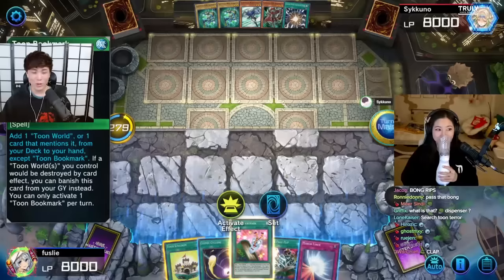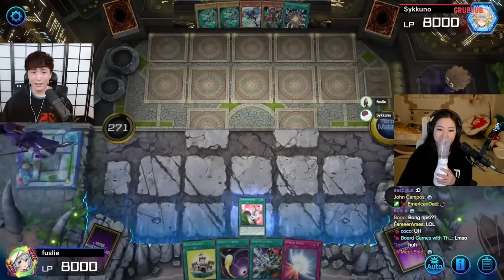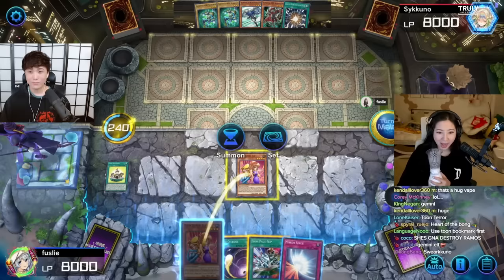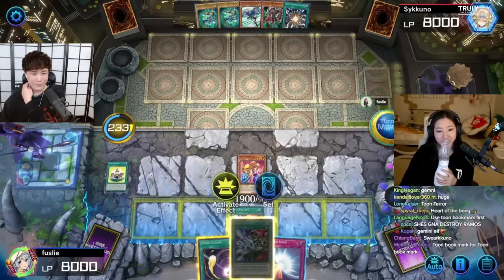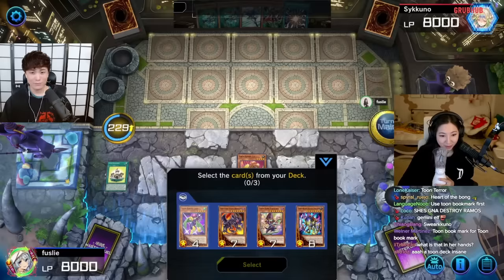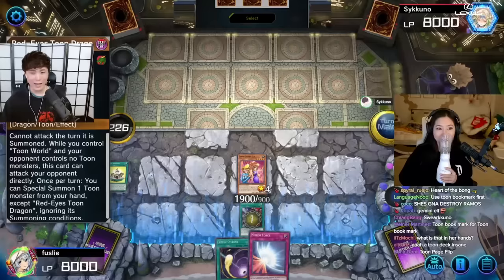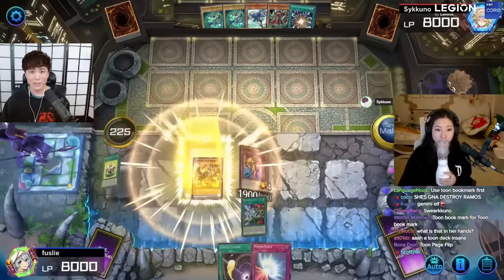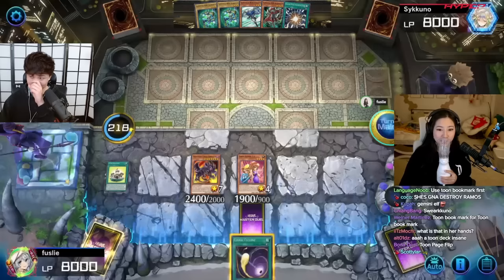The last one was my weakest deck. I activate Toon Bookmark, which allows me to add Toon Kingdom to my hand. I banished one card and activate it, then I summon Toon Gemini Elf to the field. I also activate Toon Page Up, which lets me show three cards from my deck: Dark Magician, Black Luster, and Red Eyes Toon Dragon. I think the weakest is Red Eyes Toon Dragon - and I actually got it! Red Eyes Toon Dragon is on the field.